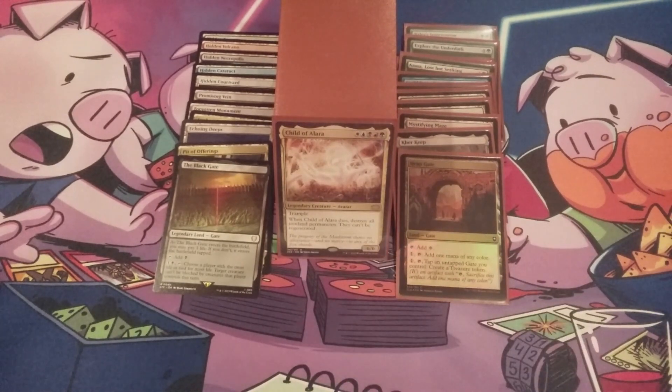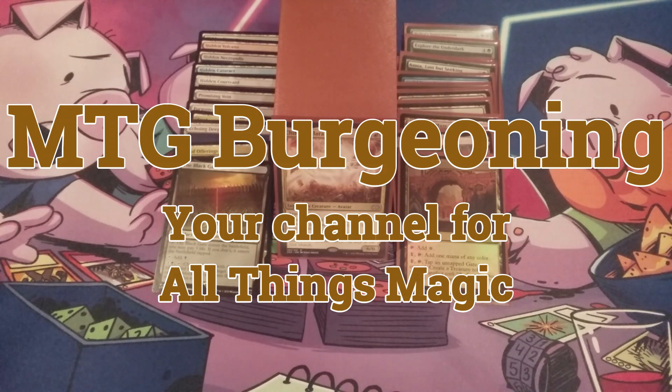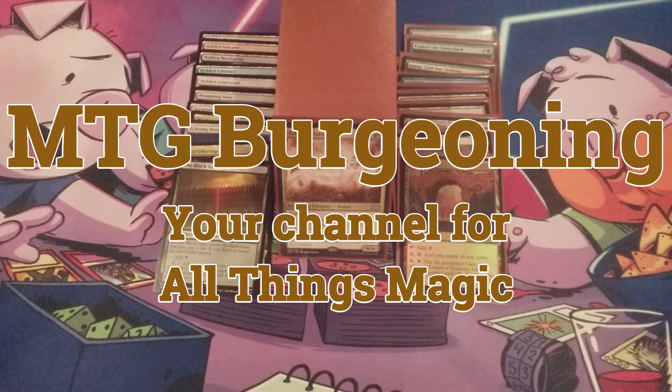And there you have it, MTG BC — eleven brand new lands going into the 99 of our Child of Alara build and eleven cards coming out. Let me know your thoughts about these swaps in the comments section below. This is MTG Burgeoning, a yo channel for all things magic.